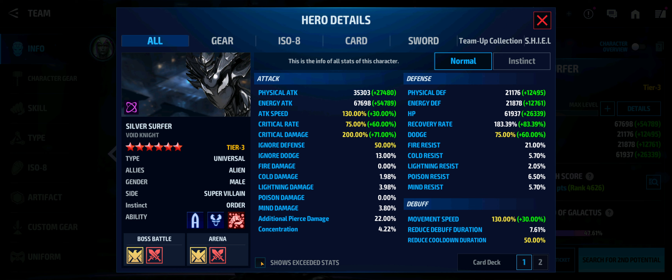Even with his kit as it currently is, I didn't have to do very much to exceed stats on Surfer as a veteran player with good comic cards and gear. I do have some Odin's Blessings on him — about seven or so. I want to wait until I get him to Tier 4 for full amplification. All skills are maxed out currently. His type is rank four and I'll max that out at eight, with a Power of Angry Hulk setup and no artifact.